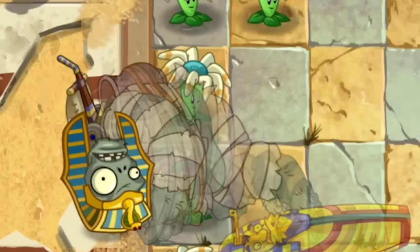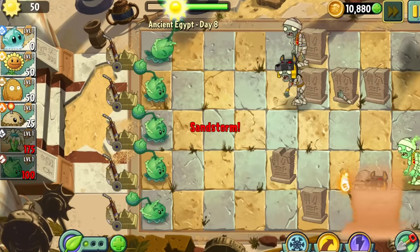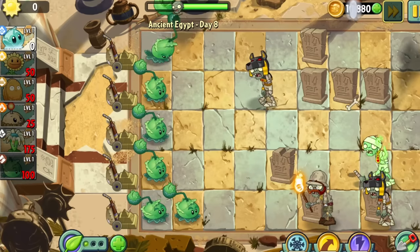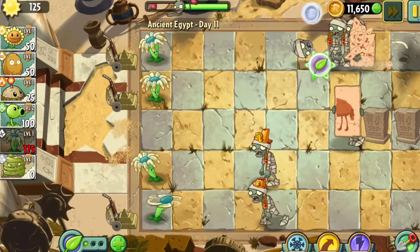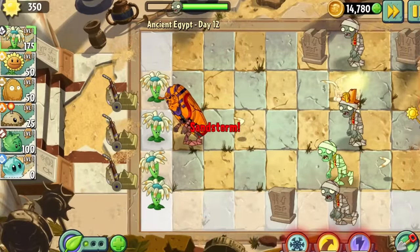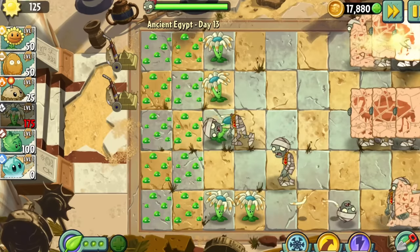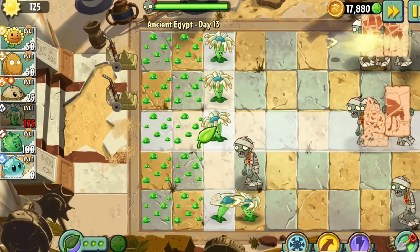Day 7 was a locked and loaded level — they made a mistake by giving me Bloomerang. Tomb Raiders started appearing in Day 8, so I made use of Cabbage Pult's lobbing attacks to shoot over the gravestones. Days 9 and 10 were just more Bloomerang spam. In Day 11, I completely forgot what this whole video was about.